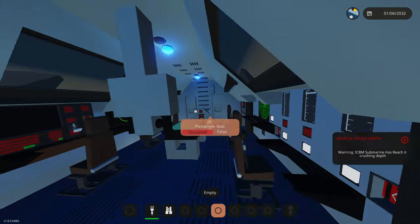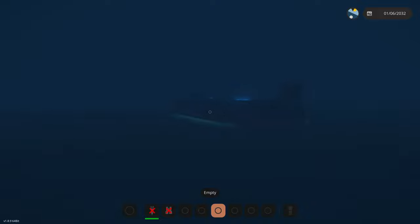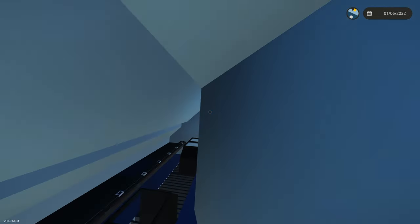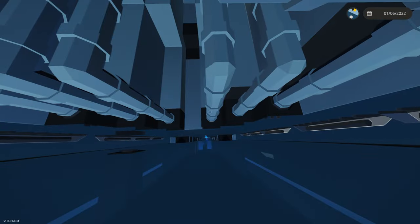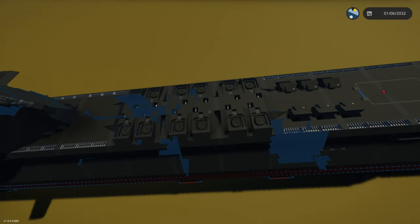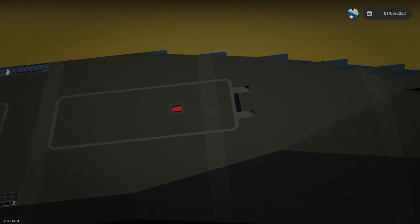We're in the crushing depth right now. We will start seeing damage appear at random locations and we're gonna start getting crushed. I hear stuff breaking but I don't see it - I think there's a gap between me and the top of the boat. Is there any damage I can see? Never mind - our ICBM hatch is broken!